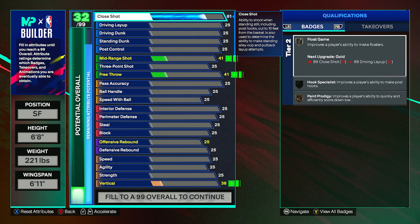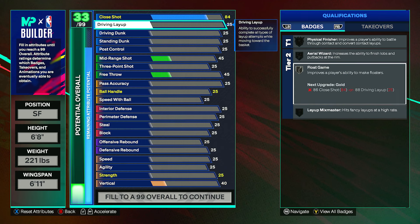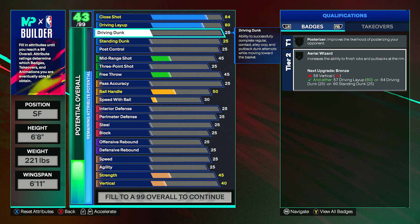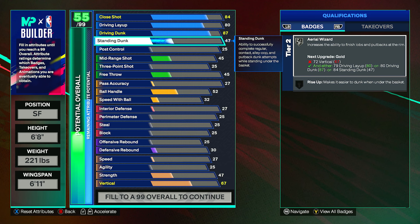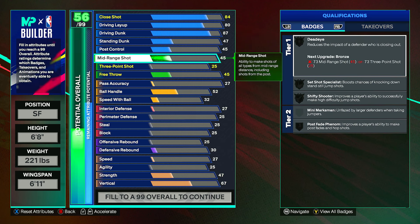Now onto the attributes. First off for the close shot, go ahead and put this up to an 84 — this gives you paint prodigy on silver, which is good. Then bring the driving layup up to an 80, which will be enough for finishing at the rim and gives layup mix master on bronze. For driving dunk, put this up to an 87, which gives aerial wizard and posterizer — posterizer will get to silver once you get to the vertical. For standing dunk you can leave it, and bring post control up to a 45.